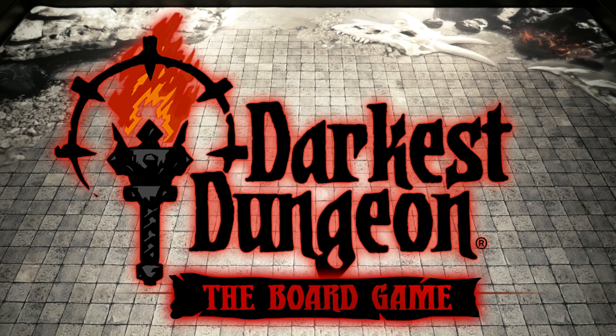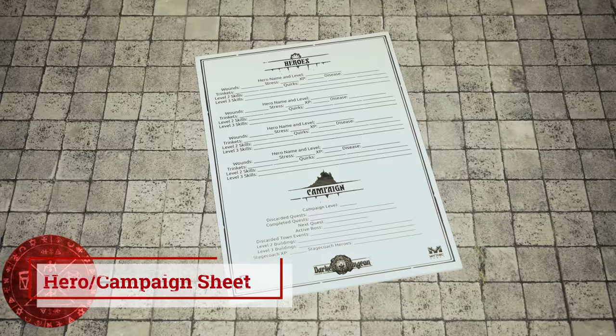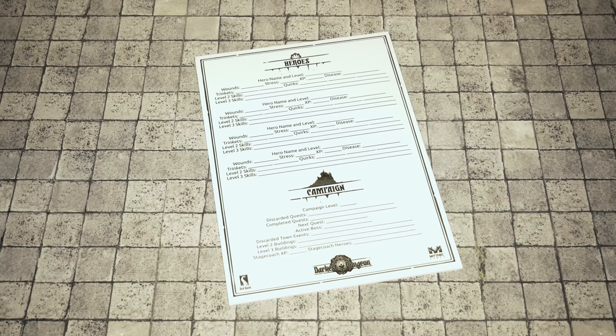So without further ado, let's start with the setup here beginning with the very first step. Before the heroes storm the Darkest Dungeon, they have to deal with imminent threats of Hamlet and gain strength. There's a campaign that consists of four acts. The first three acts are going to consist of two general quests and a boss quest. And then once you defeat the boss, you'll have access to the final act where that will take place.